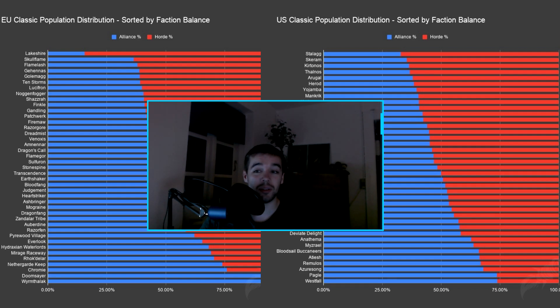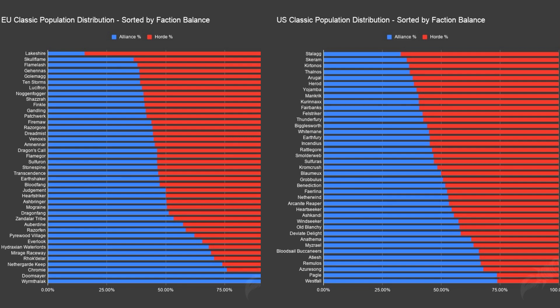People have been using it on EU and US servers. If I remove my webcam you can see these are the statistics on all the servers — how much Horde and how much Alliance we have. For example, if you're playing on Europe and on Firemaw or Mograine, it's pretty much only Alliance. If you're playing on Lakeshire it's pretty much only Horde. The same for the US: Sulfuras is pretty much Horde-dominated, and Westfall is pretty much Alliance-dominated.